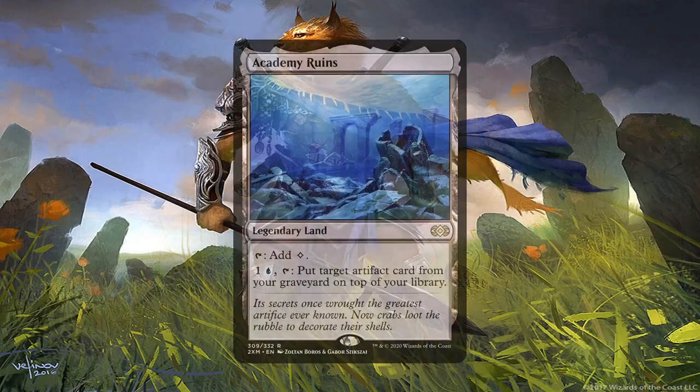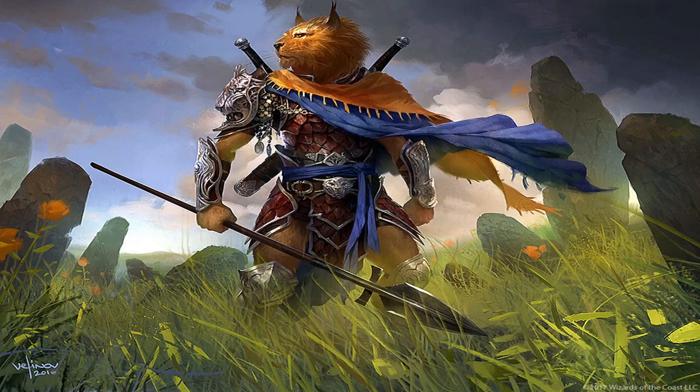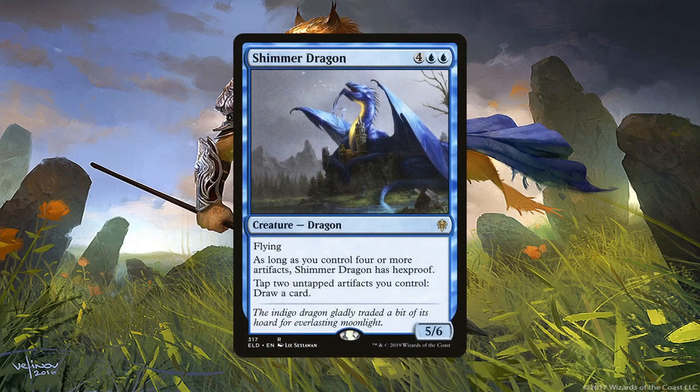Academy Ruins is another way to get an equipment on top of our library if it's in our graveyard. Not only can this land — which doesn't take up a slot in the deck — help us recover any artifacts in our graveyard, but it does so by top-decking it. Shimmer Dragon is perhaps the strongest draw effect in that aspect after Sensei's Divining Top. We can just tap down 2 equipment to draw a card, which is insane in this deck.